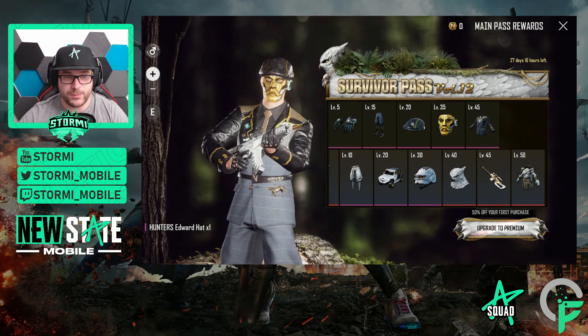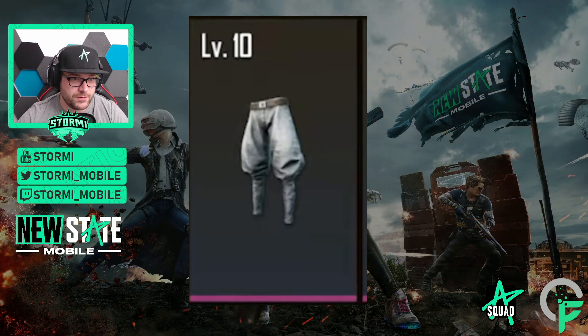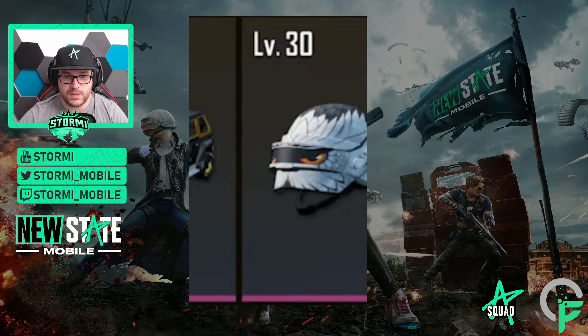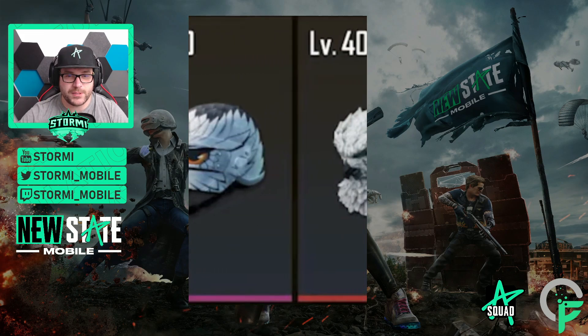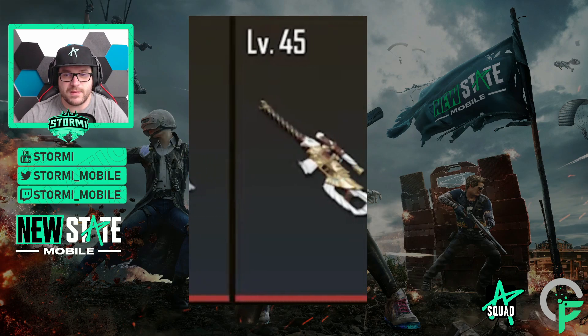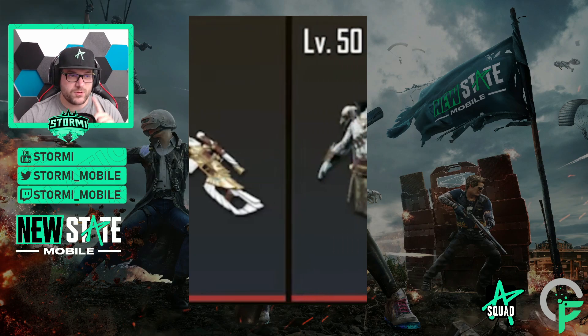In the purchasable items, we can see an old costume as well as an old U.S.C. For sure, the helmet, the old hat, a VSS skin, an ultimate one, and the main level 50 alpha. And this one looks pretty dope.